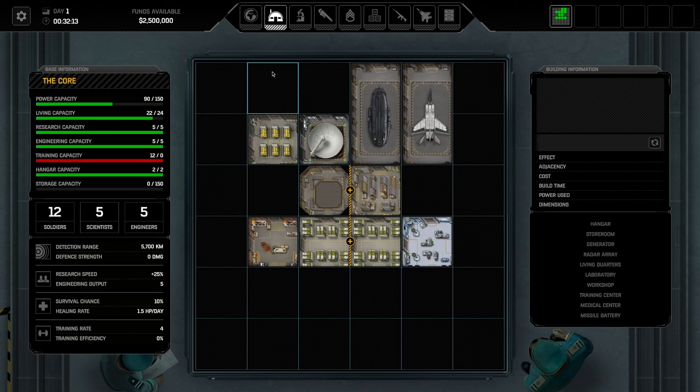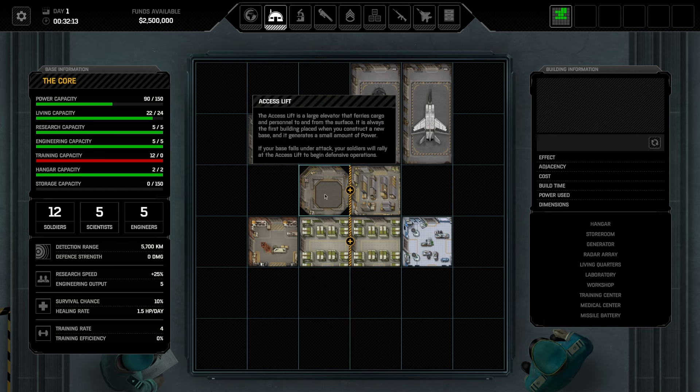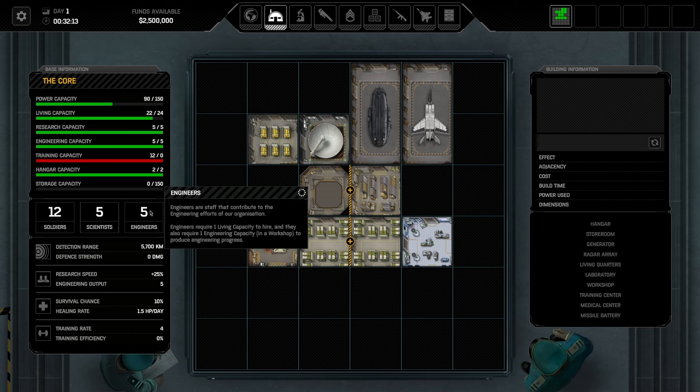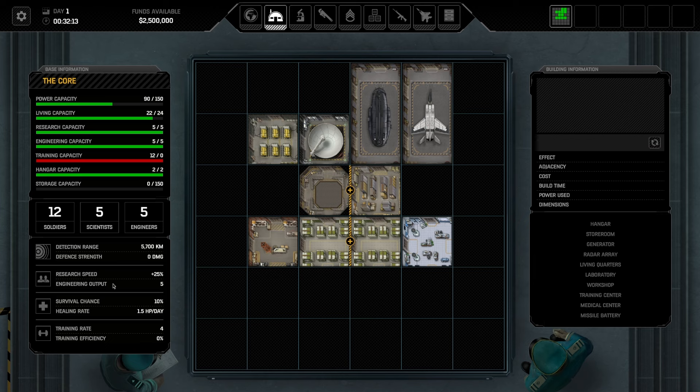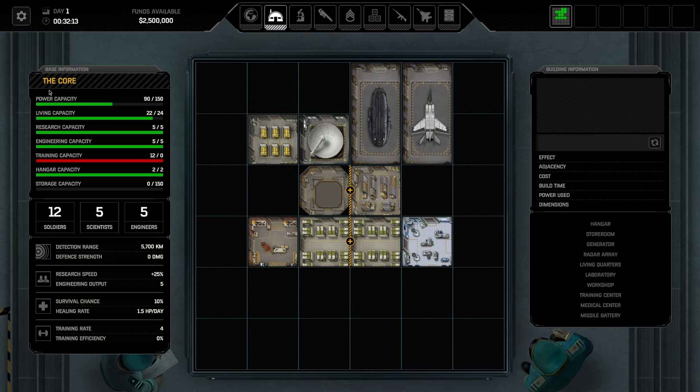Let's take a look at what we have going around. Our main base: we have a hangar with a troop transport and an interceptor, a storeroom, two sets of living quarters, a lab, a workshop, a generator, and our radar array. We also have the access lift — the elevator that gets us up and down. We have 12 soldiers, five scientists, five engineers, a detection radius of 5,700 kilometers, and research speed at 25%. There's a bunch of stuff here we'll go through as we make our way through the campaign.